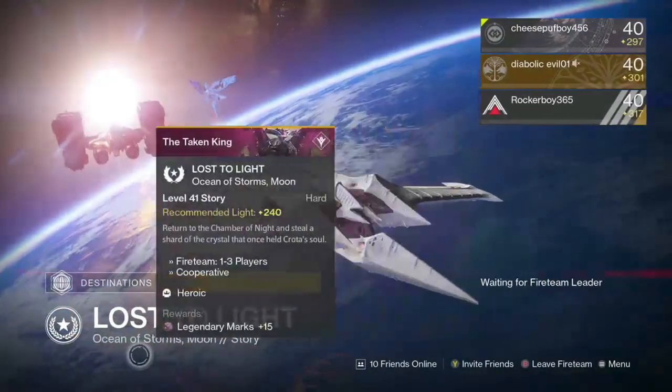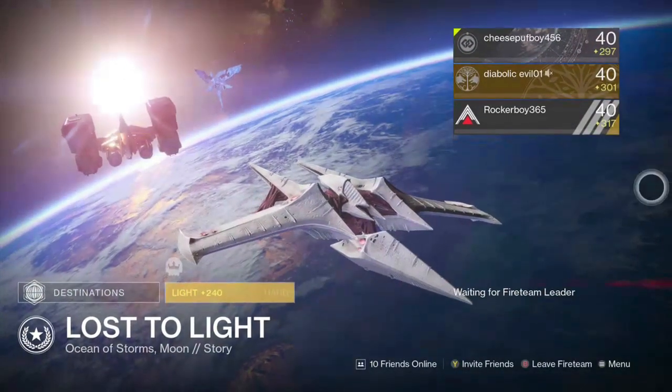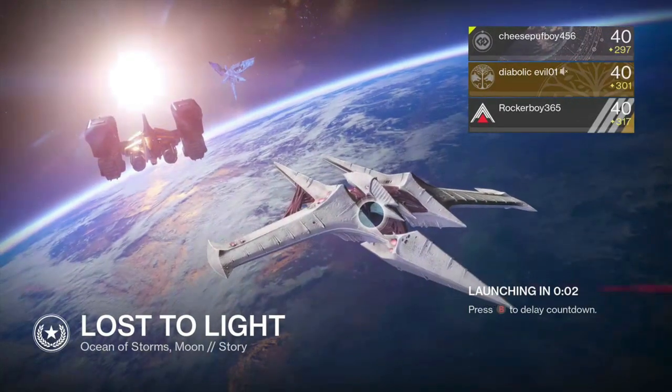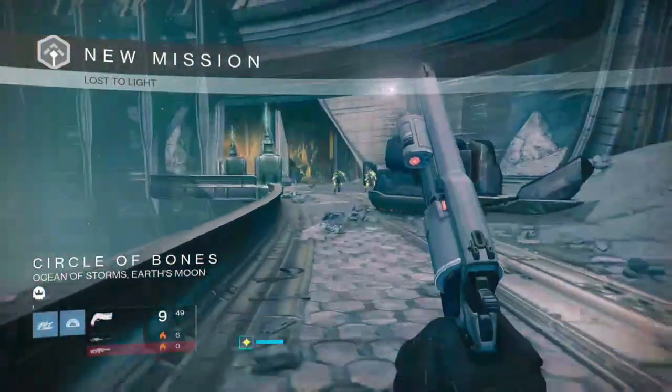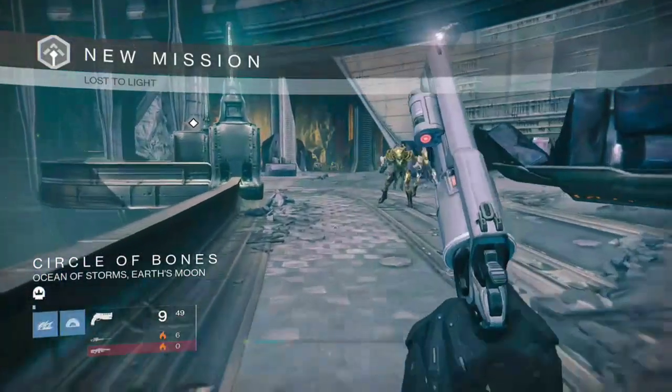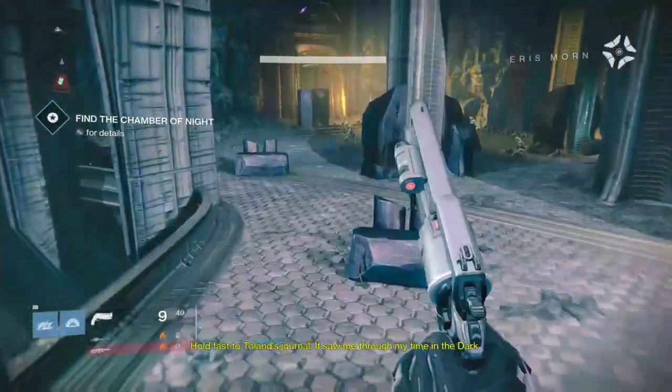So you wait until the mission is the daily heroic, then you get basically three of your friends and you go and do the mission. Now, you just run through the mission as you normally can but don't shoot any enemies. You want to run through this as fast as you can because if you don't do this fast enough then the door will be closed to go to the area you need to do the Black Spindle stuff at.